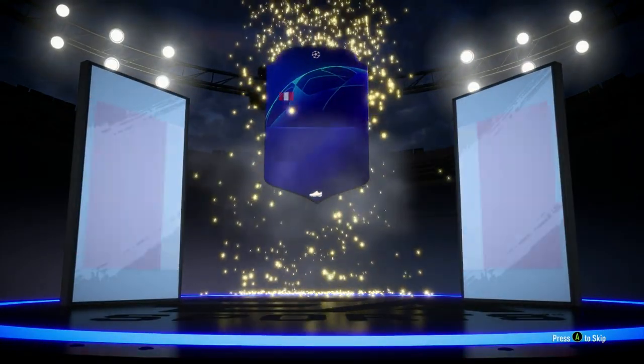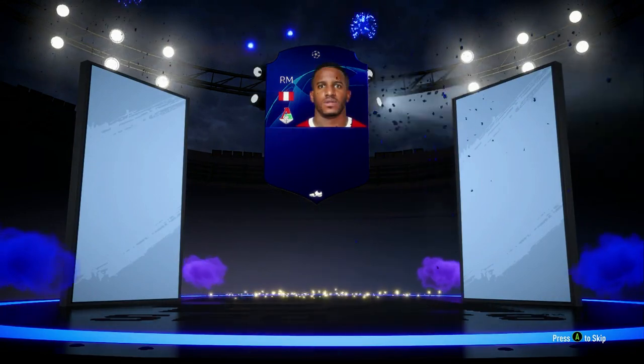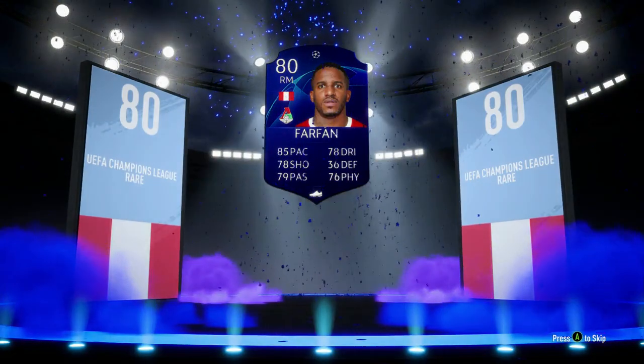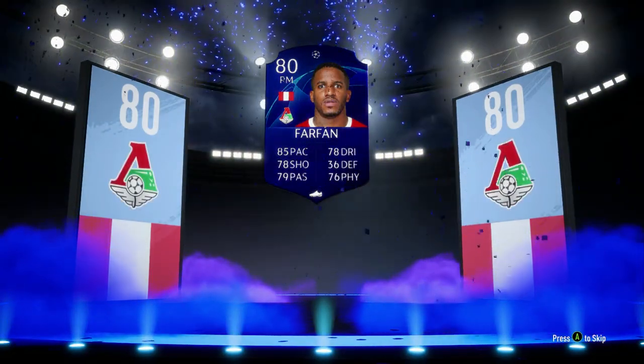Let's see boards. Right mid. Oh god. Farfan. Oh jeez. That is not going to be worth much. He's got 85 pace. It is worth 1,500. That's my best player.